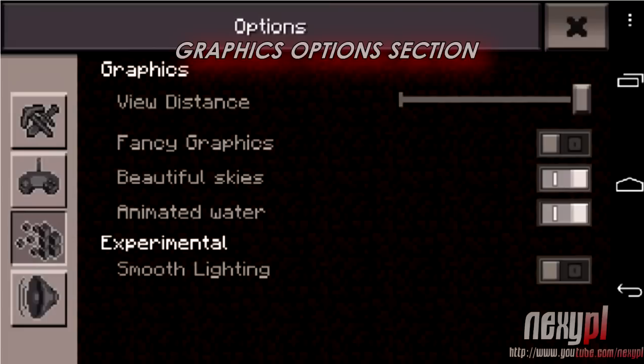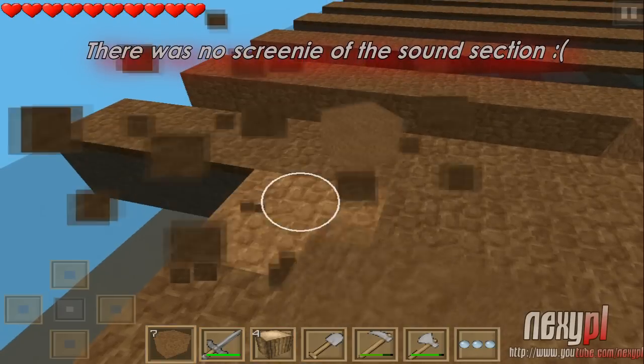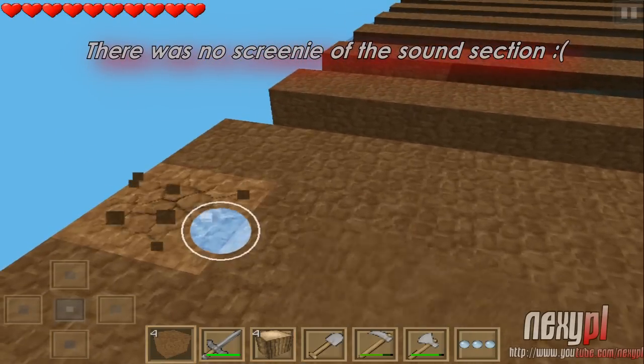The third section is Graphics, which is really cool. Since there are so many different devices — slow ones like the iPod Touch 4G, iPhone 4, or iPhone 3G — you can choose different render distances to reduce lag, just like on PC. You can also toggle fancy graphics, beautiful skies, animated water, and there may be experimental graphics options like smooth lighting. The fourth section is Sound, where you can change the volume of in-game music and sound effects.